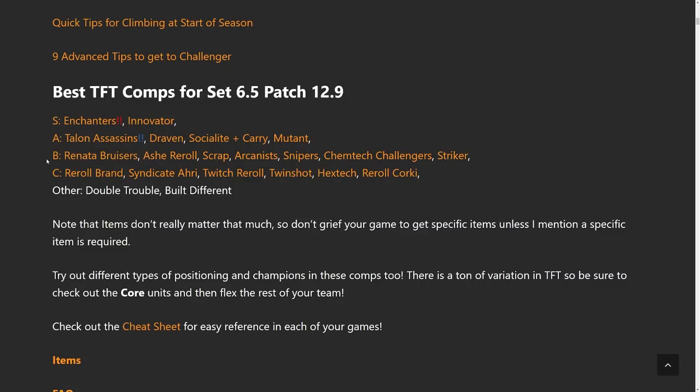Moving into the B tier we have Renata Bruisers — you could also do Scholar Renata — Ash Reroll, Scrap, Arcanist, Snipers, and Chemtech Challengers. This one's really interesting because if you get a bunch of Spatulas and go for seven Chemtech, this comp is really strong; if not, it kind of isn't as good. And then after that you have Strikers.